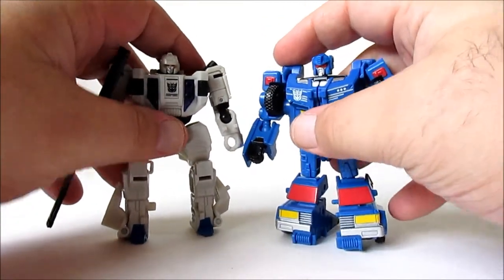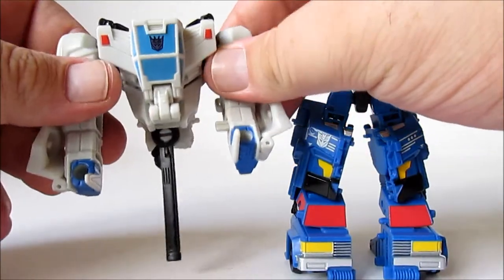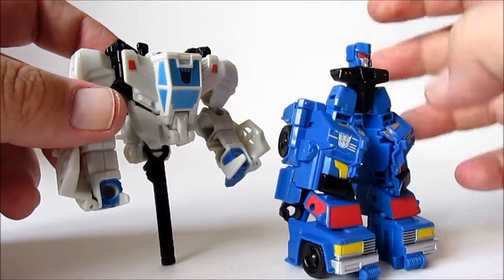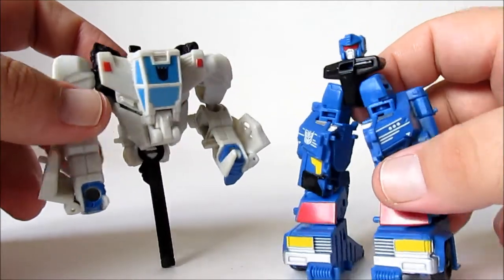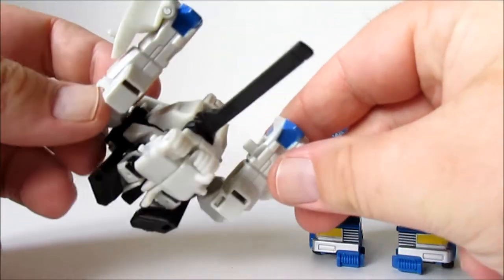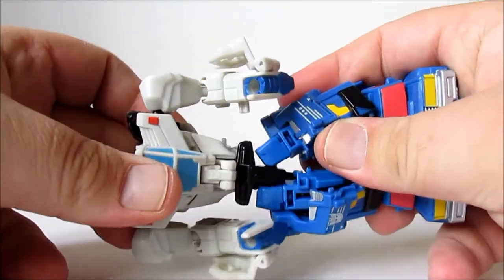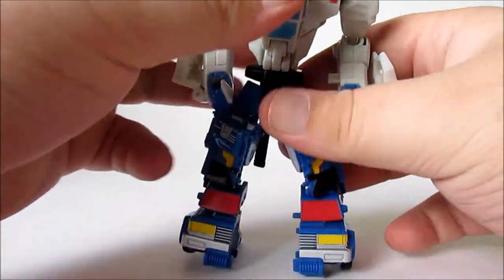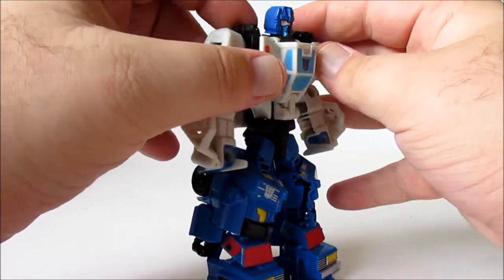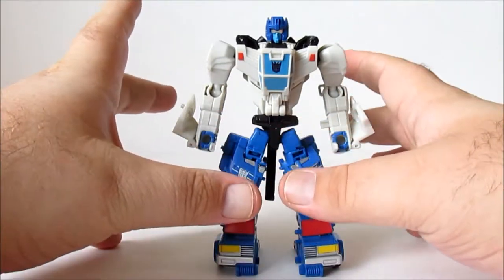These guys are meant to be generic because the real show is their combined form. You've got Road Trap forming the bottom half - the legs - and then Battle Slash forming the torso and head, with hands coming from Battle Slash's feet. It's all very ingenious. Because they're dual clones, they literally joined at the hip. To complete the look, we fold down the canopy and fold up Battle Trap's head.